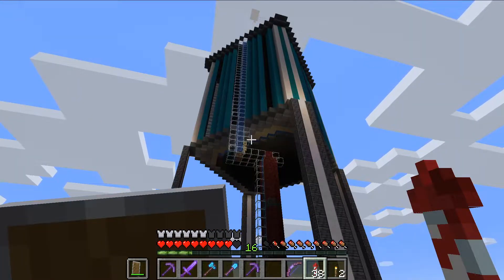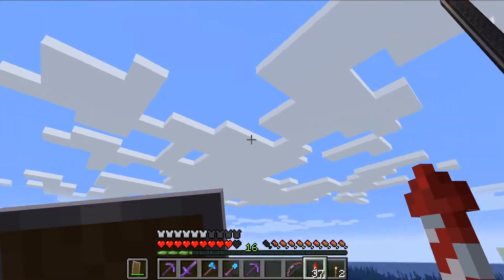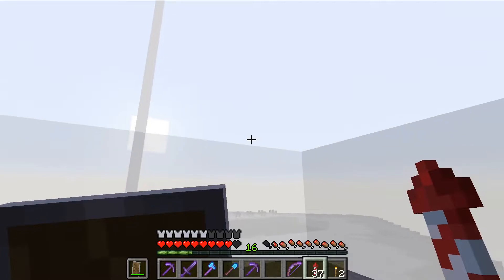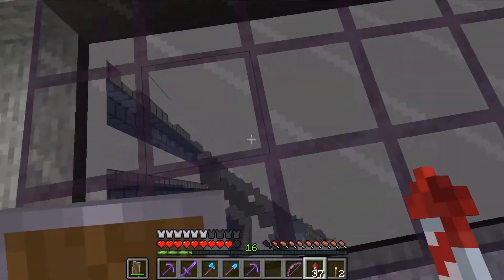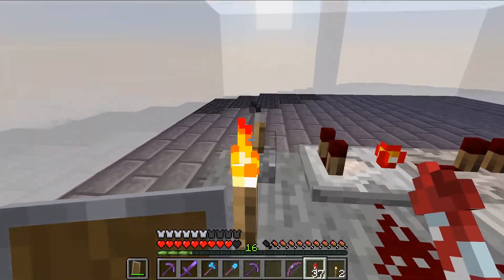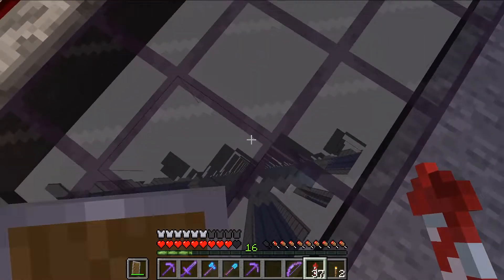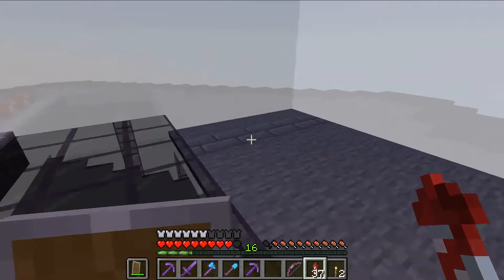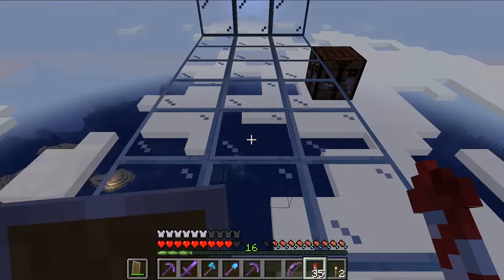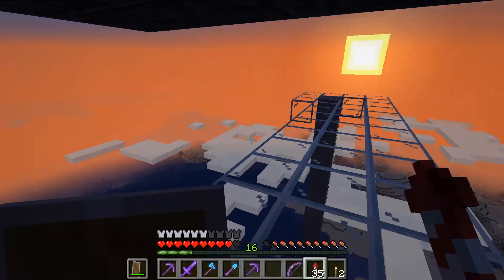And this bad boy is an AFK monster farm. It has about 10 levels, and when we turn this on, water washes off each level. We hang out up here AFK — it's a good time to go and write in my book or something.